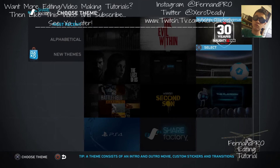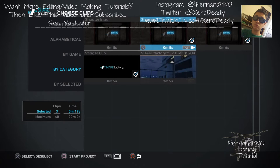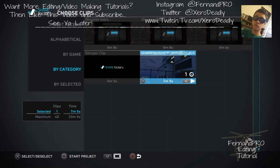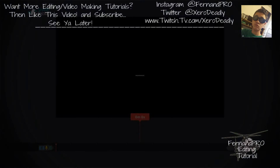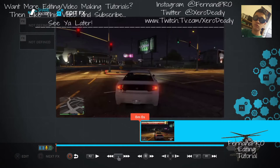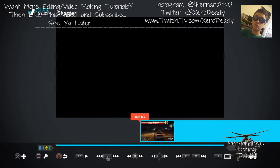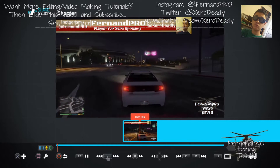Go to your new projects and load anything you want. What you want to do is take off the intro by pressing X on your PlayStation remote. Take off all the intros and outros if you want, then press Square when you're ready. Press Square, then Circle, go to your clip volume, and turn that all the way up.